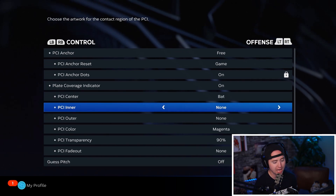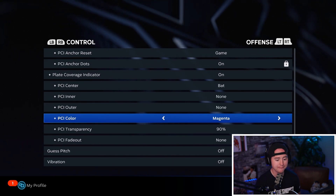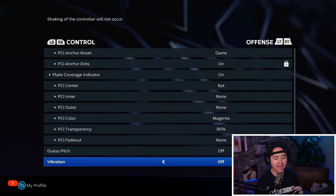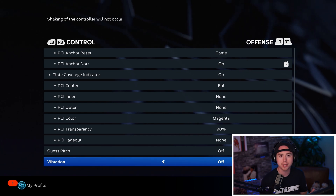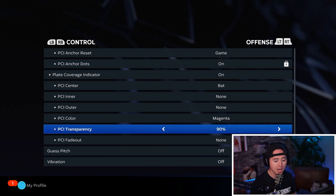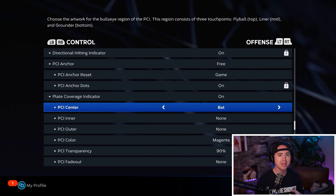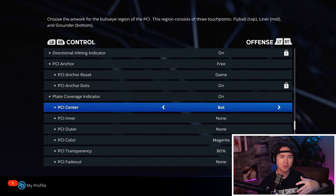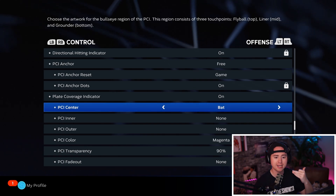I do have my PCI on, and I'm using the new bat center PCI. No inner PCI, no outer PCI — just the bat center PCI. I've got that on magenta at 90 with no fade out, and vibration turned off. I've noticed that with a runner in scoring position the vibration starts and it kind of messes with me. A lot of this is personal preference — mess around with the PCIs, but I really like the new bat PCI.